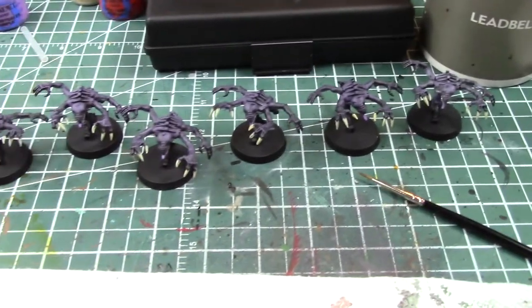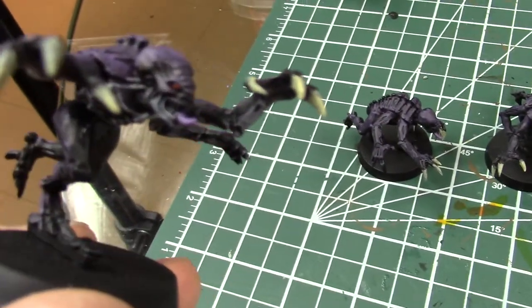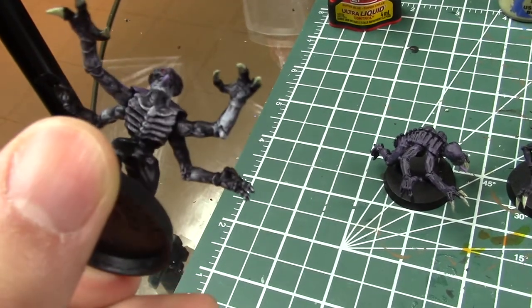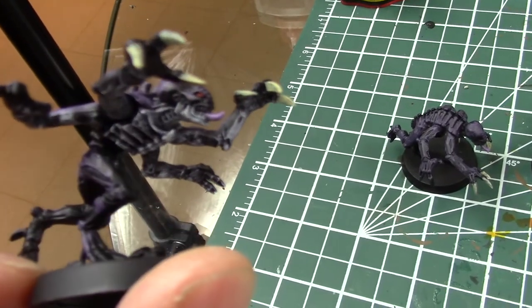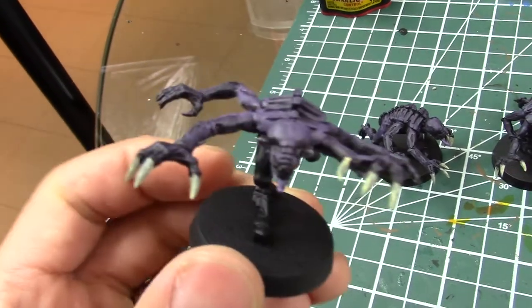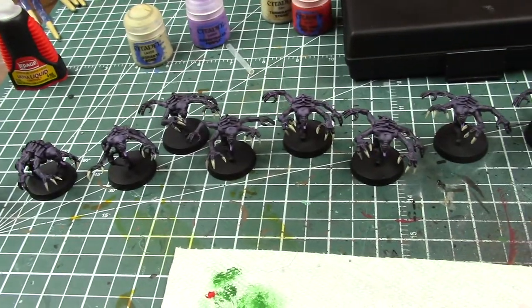Alright, first ten are done. Looks pretty good — nice and simple, dark, purpley, claws, red eyes. White bellies going up onto the face there. Dry brushing actually blends it pretty well together. It looks pretty good. I'm going to do all the bases at the end. Ten down, ninety more to go.